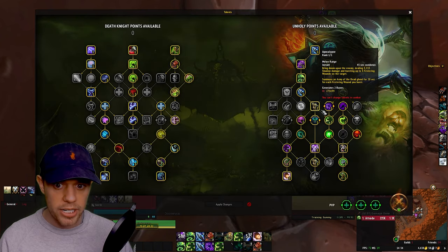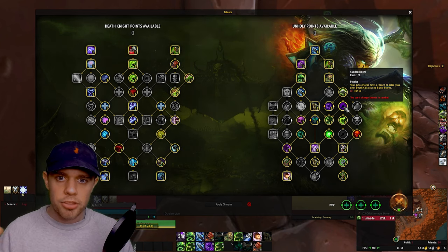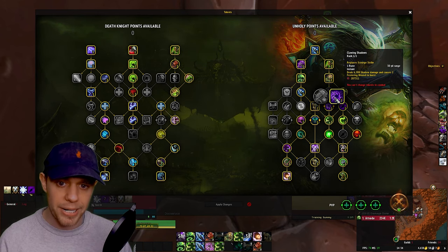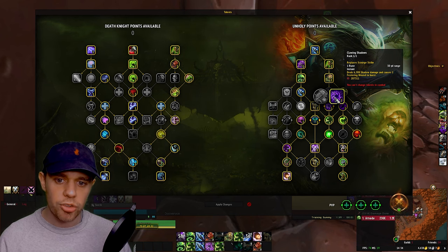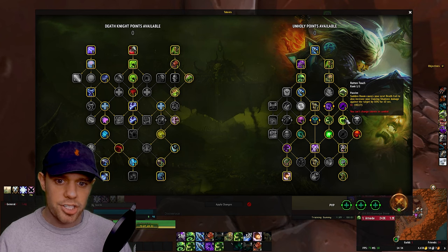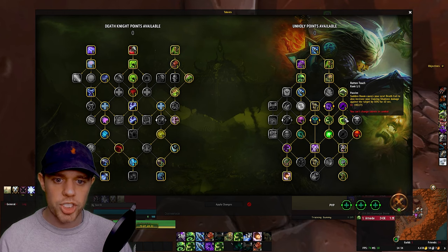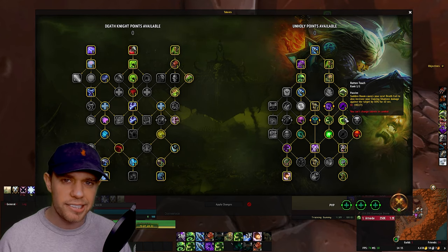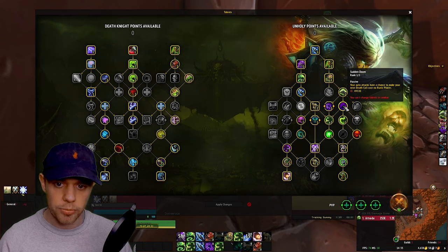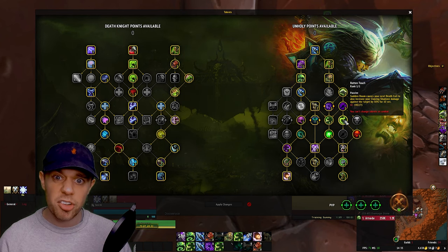The free proc comes from the Sudden Doom talent, which gives your auto-attacks a chance to make your next Death Coil cost no Runic Power. The next ability on our priority list is Clawing Shadows, replacing Scourge Strike. We're going to want to use this immediately after we get the free proc on Death Coil because of Rotten Touch — Sudden Doom's free proc Death Coil makes your next Clawing Shadows deal 50% increased damage against the target for 10 seconds.